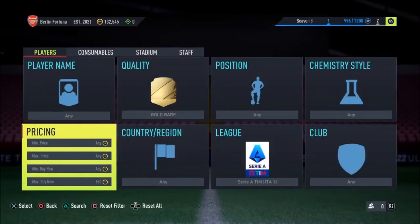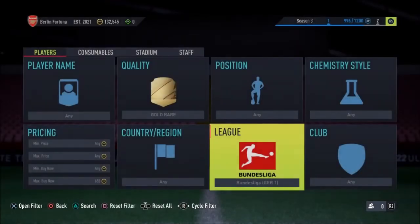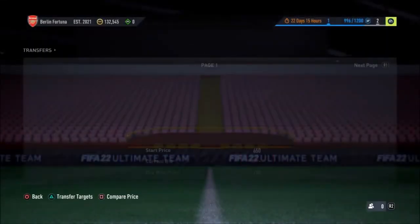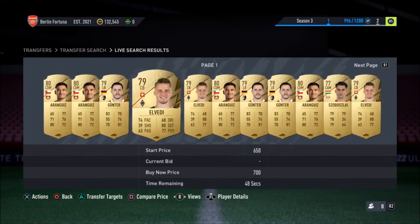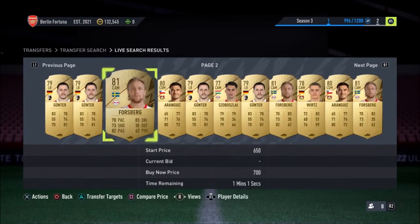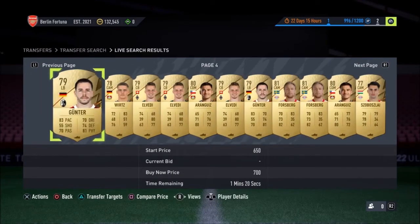Another league that is a lot easier to trade with is also this league — Serie A. You can see there's Bakayoko there, and there are a lot of players going for like 700 coins. You can definitely make at least 100k doing this. It will take a while, but you will get there in the end. I'm constantly making coins on this game — I've got different accounts.